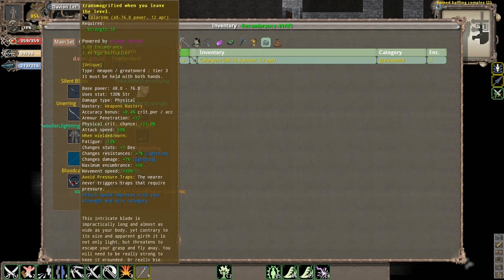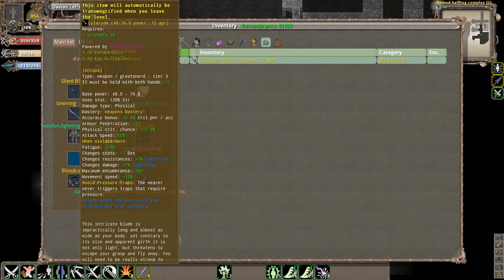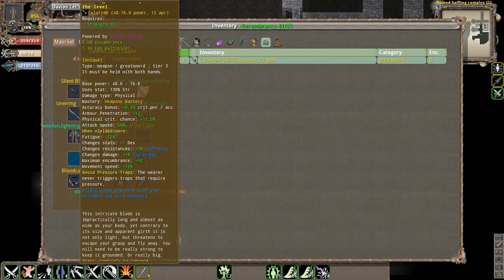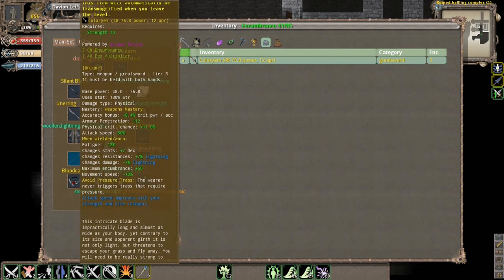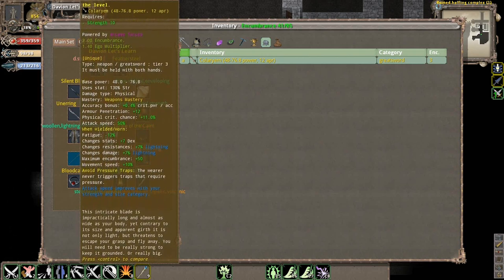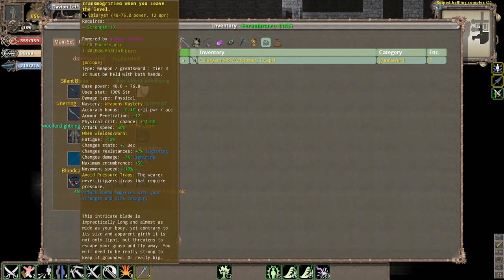There are some very special types of swords. The Colarium, or whatever it is in this case, is an intricate blade, approximately long and almost as wide as your body. Contrary to its size and apparent girth, it is not only light but threatens to escape your grasp and fly away. You will need to be really strong to keep it grounded, or really big. This is a very special type of weapon.